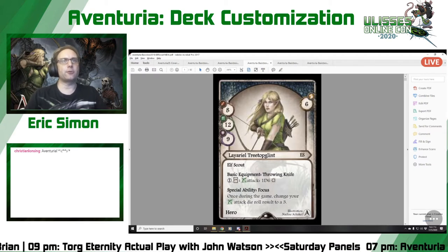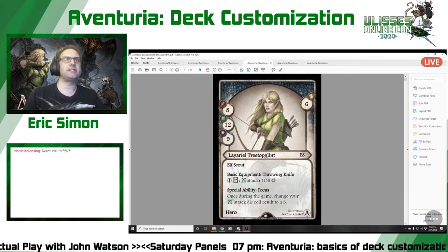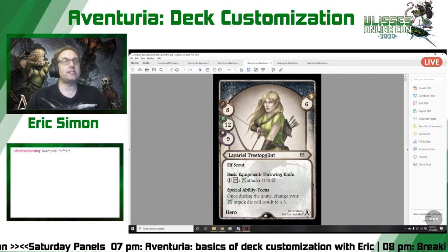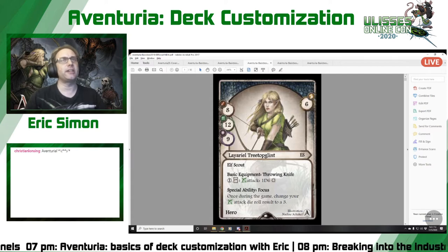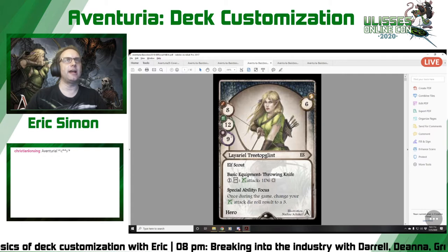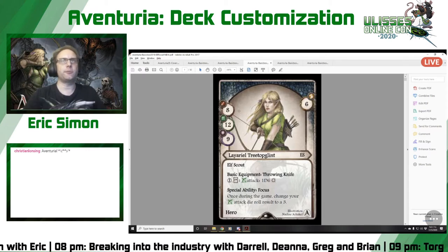Leariel the elven scout is much better in ranged — by two points — and much worse in melee, and she's decent in magic but not great. She's got an okay dodge. Her basic equipment gives her the ability to essentially guarantee a hit with a ranged attack — changing a die roll to a three is almost certainly going to hit unless there are some really extraordinary circumstances.